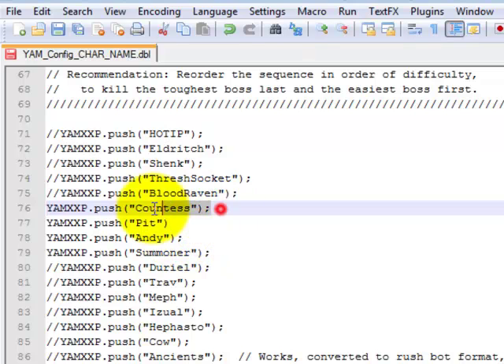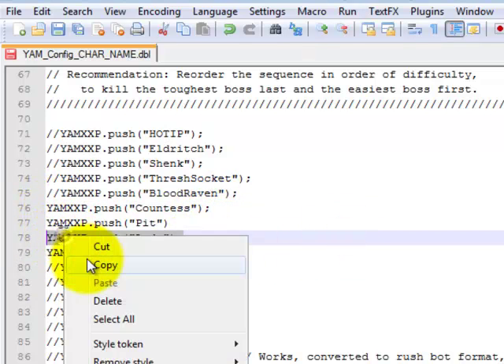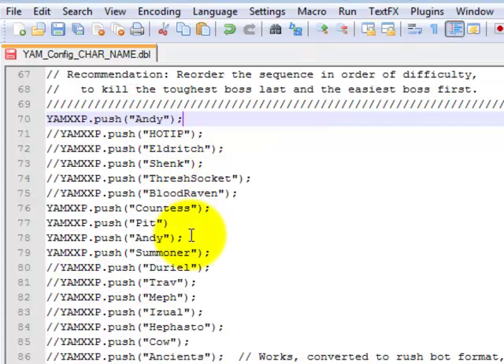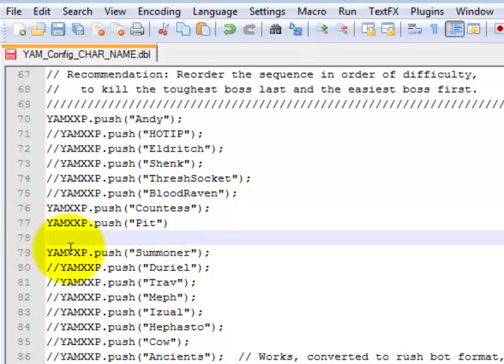Rearrange this list however you want. If you want Andy to be the first thing you run, just copy it, paste it, and just make sure you remove the other line. There you go, now it'll run Andy.